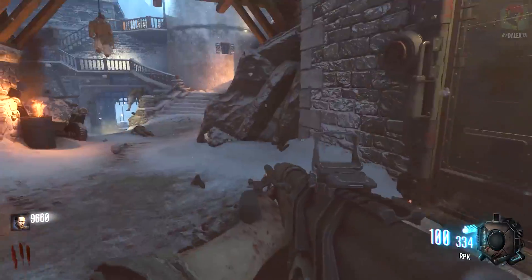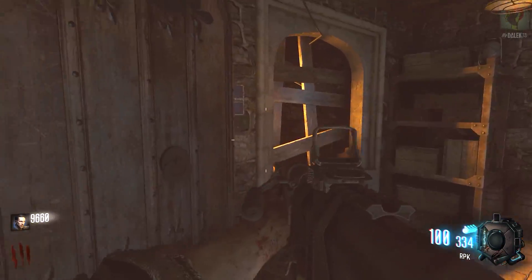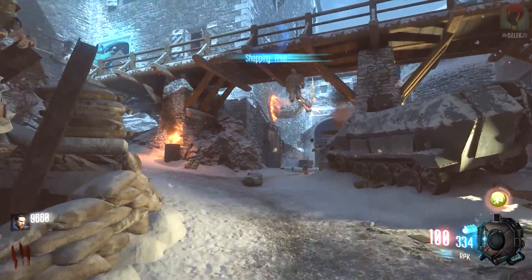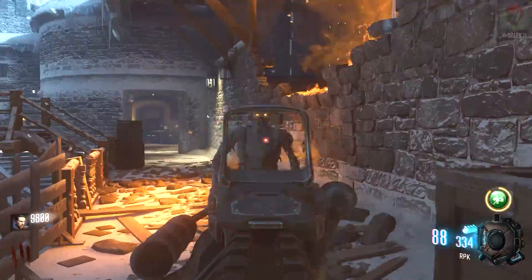This gun can only be found in the mystery box. It has a 100 round magazine with 400 spare ammunition. Out of all the LMGs available within Black Ops 3 Zombies, this one is definitely up there with some of the best — it has a really good high rate of fire, decent damage, and very little recoil. It just seems like there's hardly any recoil at all.